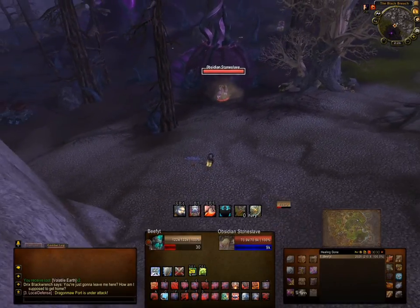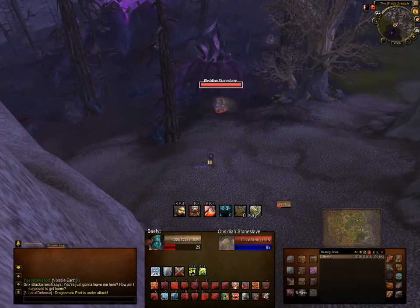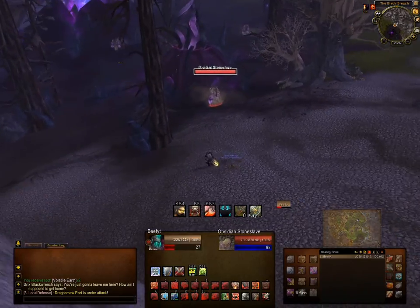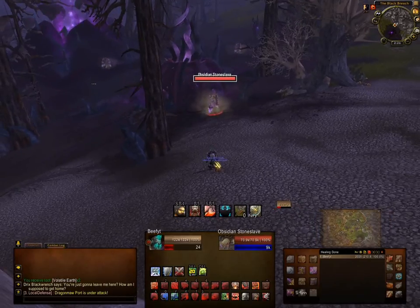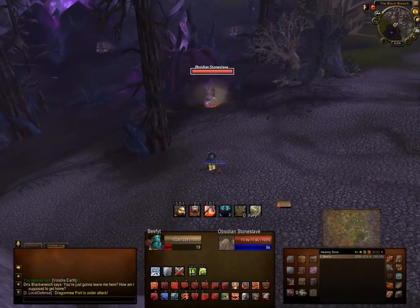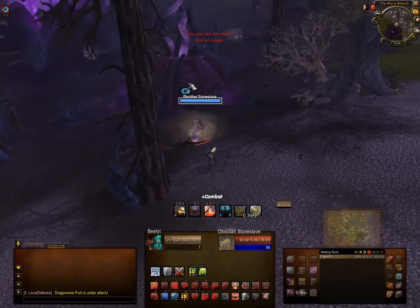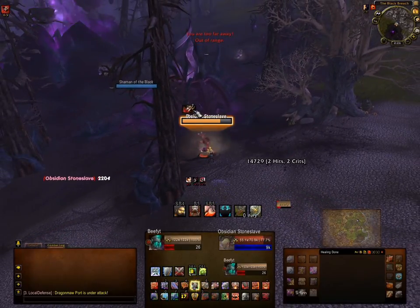The built-in cast bar is much bigger on TidyPlates than on the default UI. Second, I get to see the buffs on the target that I particularly have cast — and only I have cast. I'm going to intercept the target and you'll see the stun duration left in a box in the top left-hand corner. See, it's got two and one seconds left.